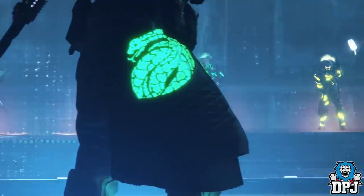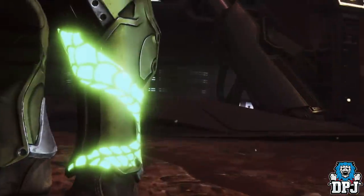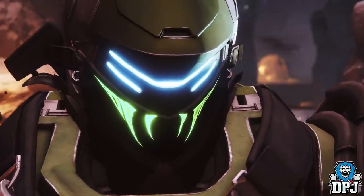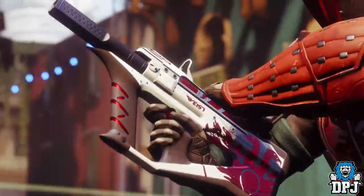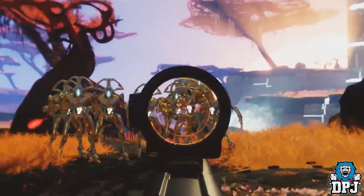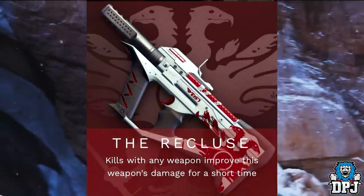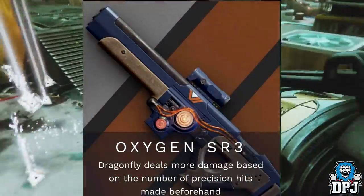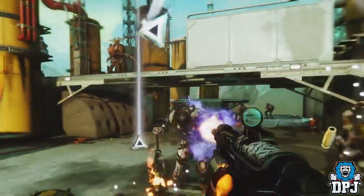I'm not too keen on Gambit, but Gambit Prime may change my mind on that. The Reckoning does sound quite fun to me, and if I have to sacrifice one round of Gambit here and there to play the Reckoning, I will. There are also new pinnacle weapons — one for the Crucible called the Recluse, and one for the Vanguard called the Oxygen SR3. The Recluse: kills with any weapon improves its damage for a short time. The Oxygen SR3: Dragonfly deals more damage based on the number of precision hits made beforehand.